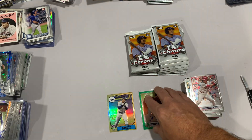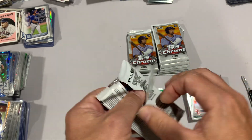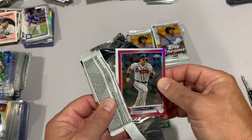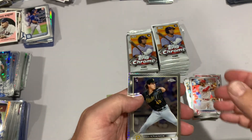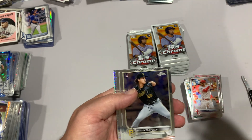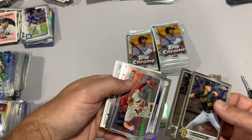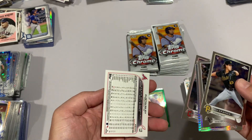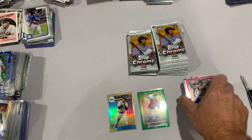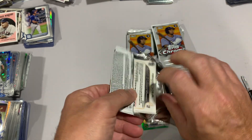I bought three boxes - I was hoping to get three different versions of Wander. I got one already, about halfway through. Maybe it's the packs that have the pink that have the fifth card - that's how they're doing it in the blasters. So you get truly bonus cards, you're not getting shortchanged. Maybe I've figured that out. It could also say that on the blaster box and I just didn't read it.